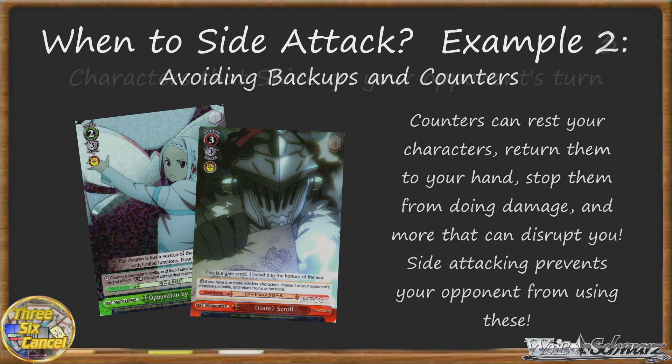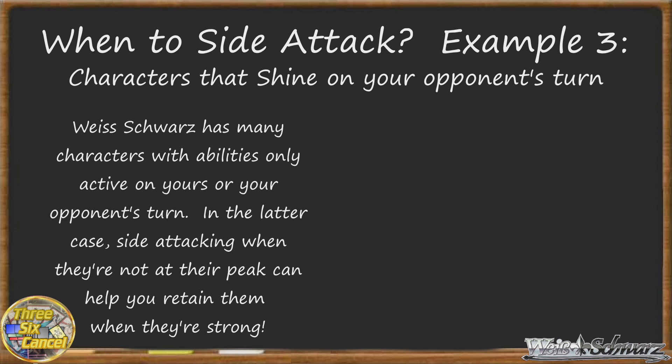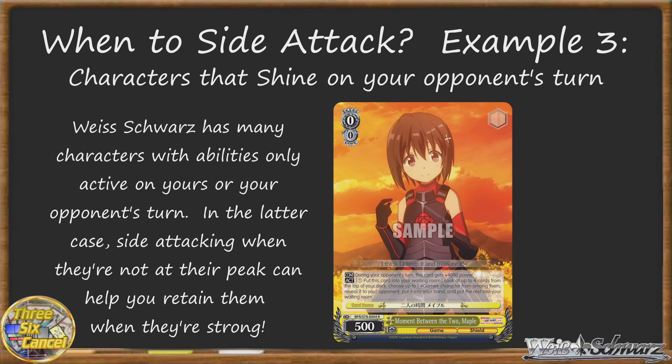Let's move to Example 3: Side attacking with characters that shine on your opponent's turn. In Weiss Schwarz, there are many cards that have abilities that are only active during either your turn or your opponent's turn, and there are some that become absolute monsters if your opponent has to deal with them on their turn when they move to their attack phase. Take this Maple for example. A Moment Between the Two Maple is only 500 power, and has an act ability where you can pay one and send her to the waiting room to top check four for a character. But with that measly amount of power, it's unlikely that she could survive even the tamest of battles, much less survive until your next turn to use that act ability and be an attacker.